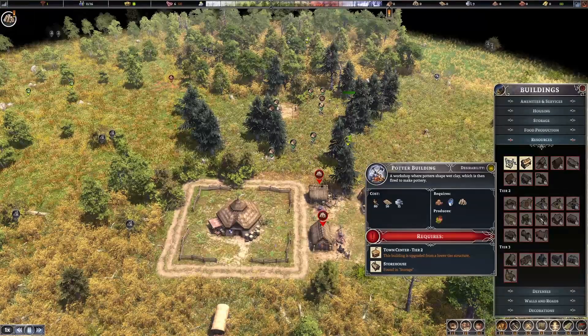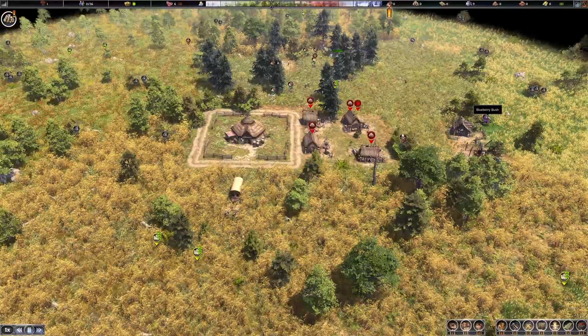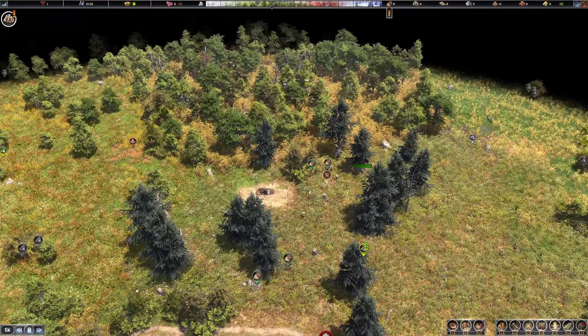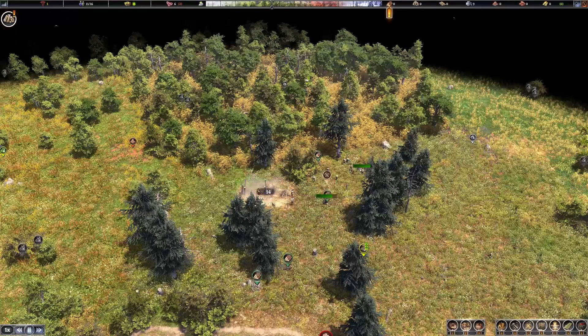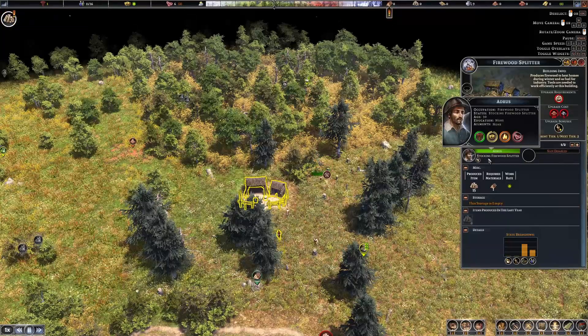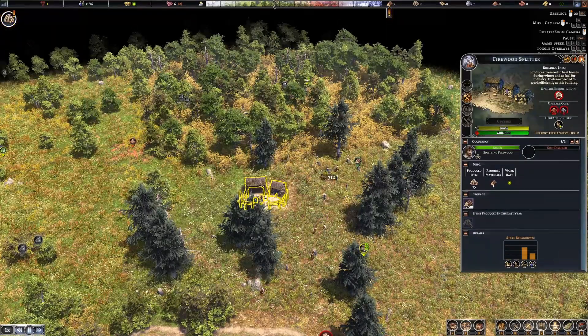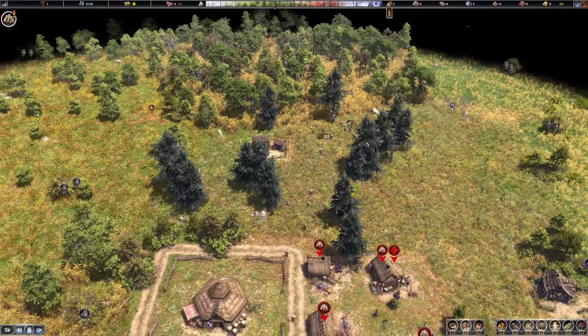The potter building will start producing pottery, and pottery sells to wandering merchants — it's a decent source of income especially early game. They've finished delivering all the wood for the firewood splitter and now they're building it, which means I can then assign somebody to it. That happens automatically once you put down a building. I can add a second person once we get more population, but right at the start you're going to be okay with just a single person chopping wood.